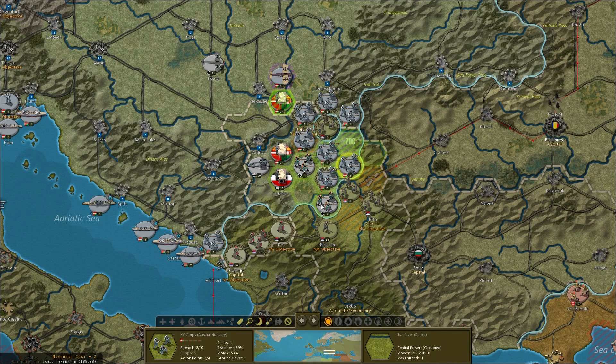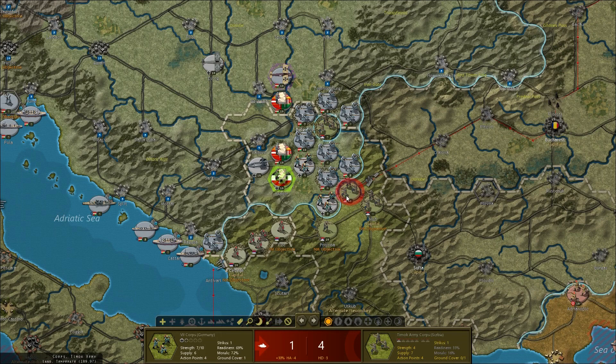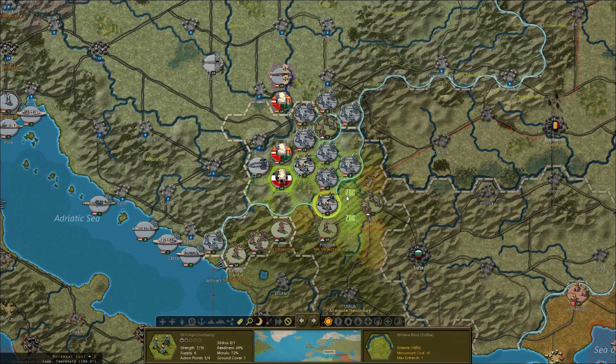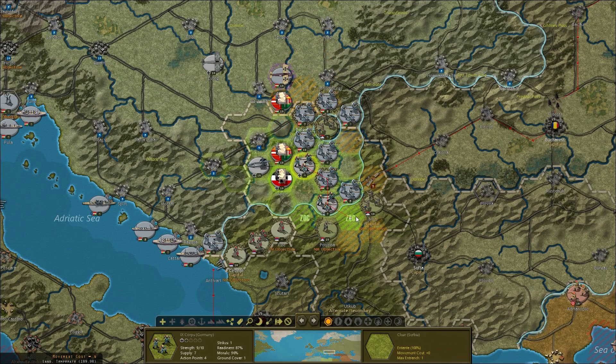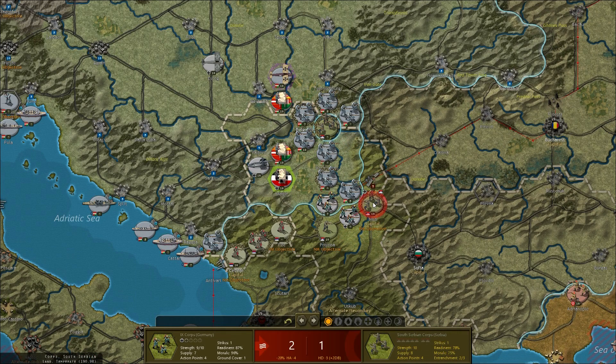Wow, that's a four-hit by the Germans so he's down. Let's try to take this industrial complex - I can't quite get on there. I can move this one through the gap and we'll attack this guy in Pristina.